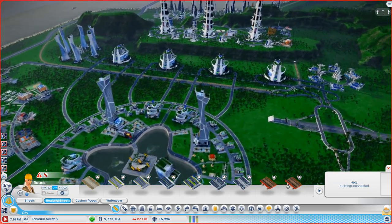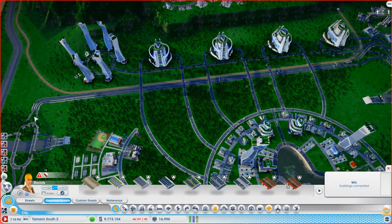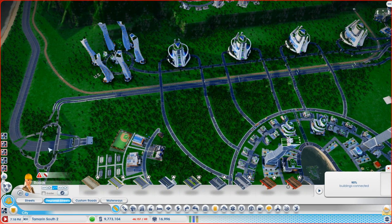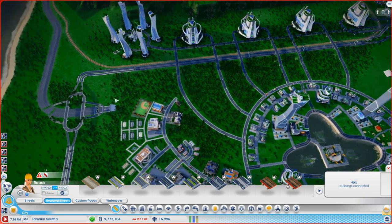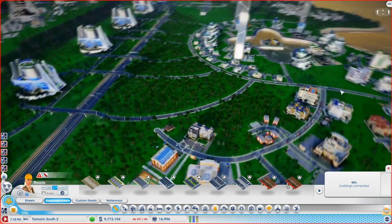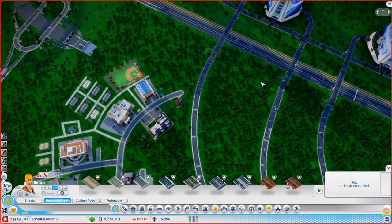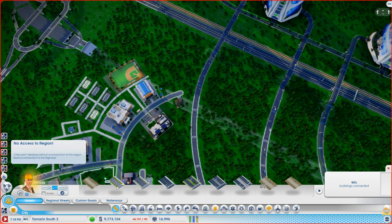Somebody else said this road that runs across here is completely pointless because it's the same as this tunnel road — it just goes from one side of the city to the other with no junctions. Well, there are no junctions yet, but I'm fairly sure that at some point there will be.